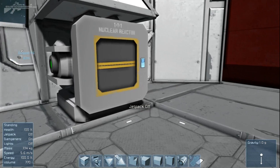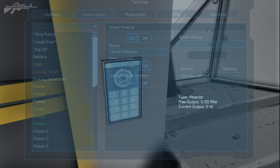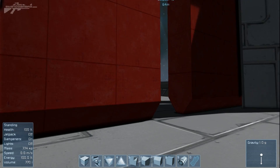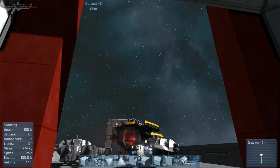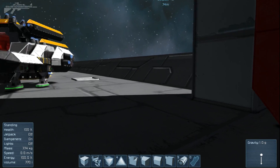Now we've got a standard blast door to head through. You can hit the control panel and open the large door — it works just the same as that little light hangar. The doors peel open really smoothly, and you can see how that gap allows for that effectiveness.